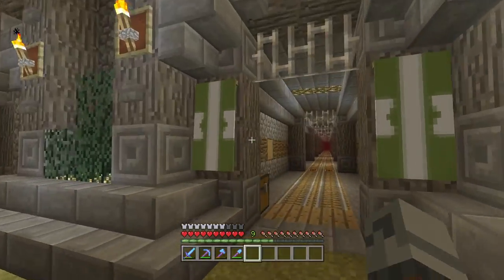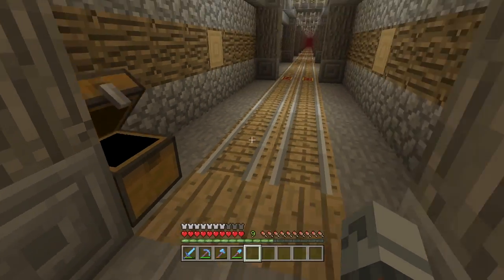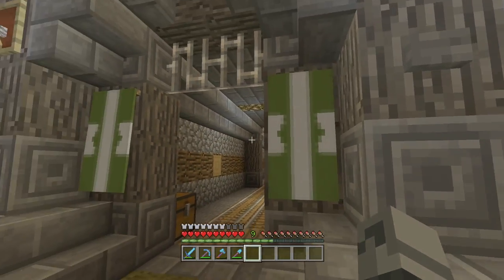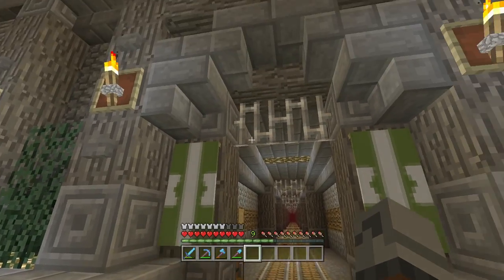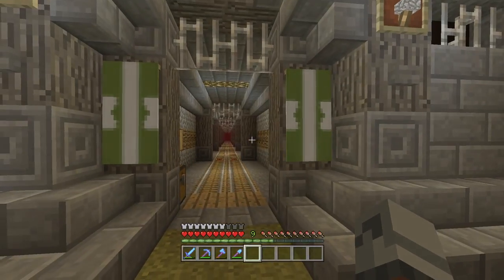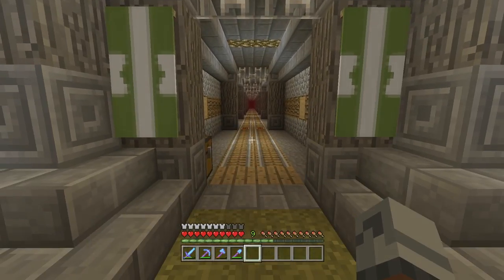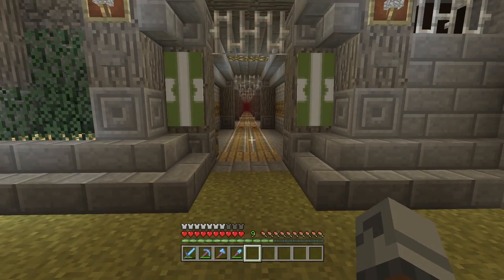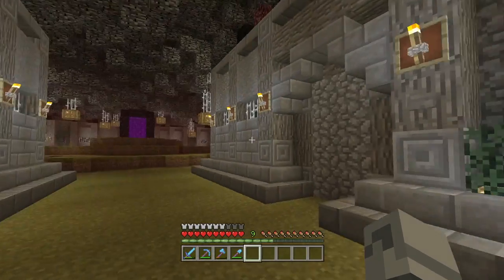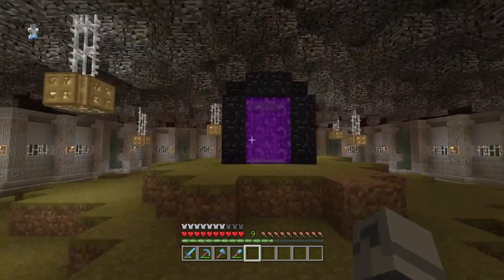Over here we have some more banners and this one's actually looking good - this is basically how they're going to look. We're not going to go down there - I know you want to find out what's down there, but this is another town that Elliot and I have been working on. It's pretty much complete but we're going to show it off together when it's fully complete. These are the banners for that town - I'll explain more later. That's probably why I haven't come in here, I didn't want to give anything away.